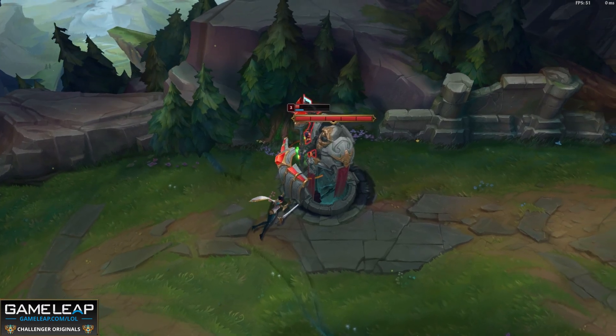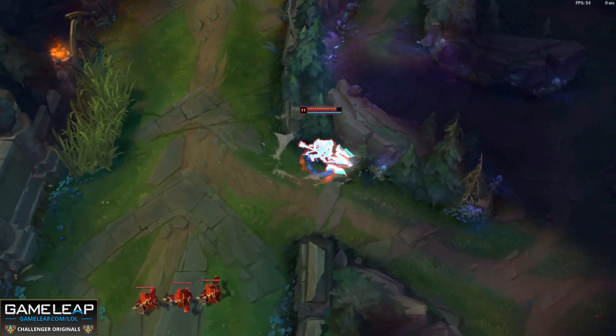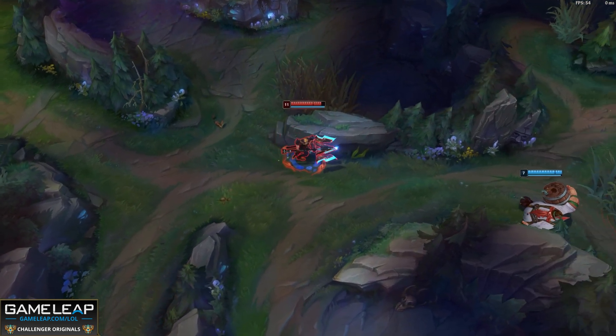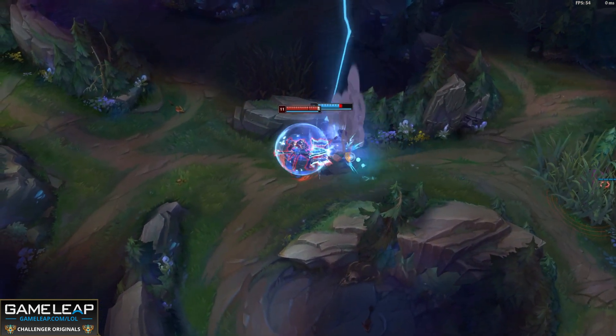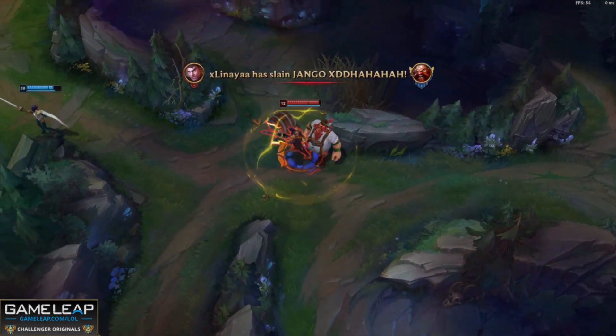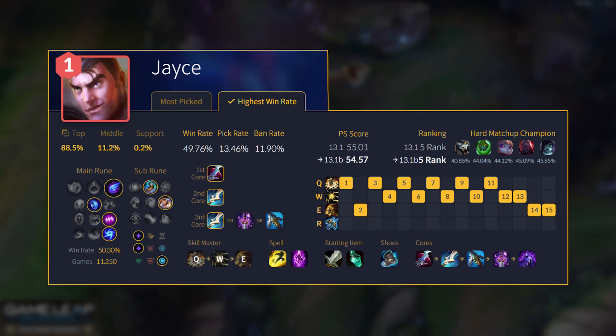And for Jayce, because of the Eclipse buff from last patch where they actually gave it ability haste — which is better than the Omnivamp for Jayce — you care a lot more about having more cooldowns than actually healing off your abilities and auto attacks. And the Jayce buffs as well, where they buffed your Q's damage and your W's damage — it's all too much to deal with.